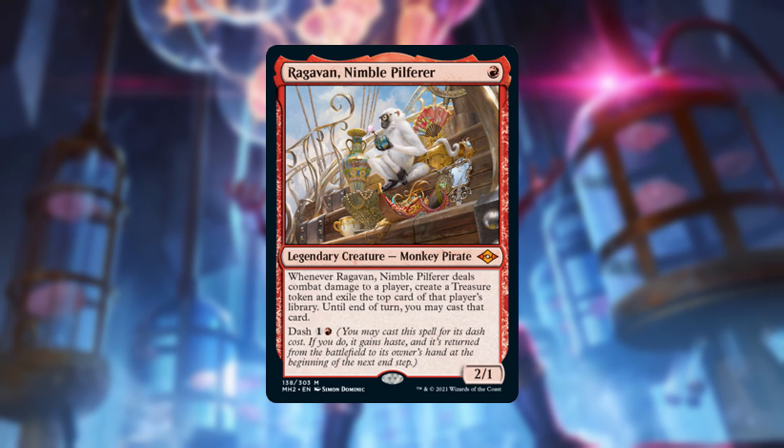That said, I did not try to load this deck up with theft effects — we have only two others in the entire deck, mainly as redundancies. Instead, I'm building Ragavan around his dash ability. The idea is to have good things happen when Ragavan or our other dash creatures enter or exit the battlefield. I've also built in a little bit of a lands-matter suite, which will let us use our mountains as a resource.